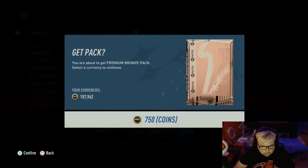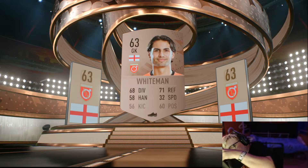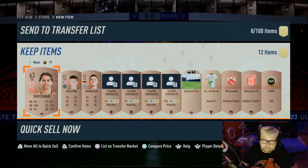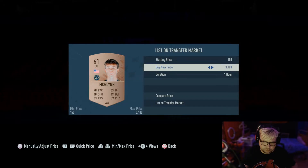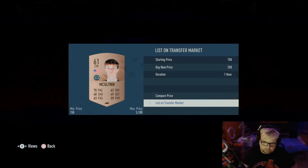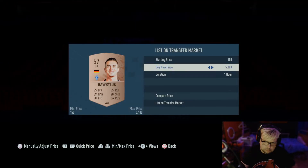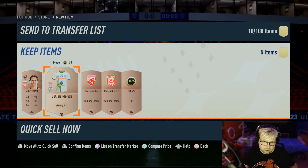What you do is you open up a bronze pack, just like any other pack. Now he doesn't sell so he gets kept. You can probably get 350 for him.